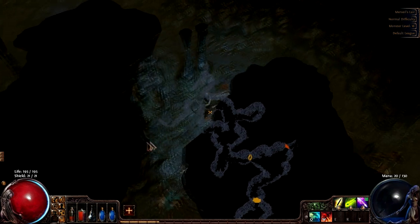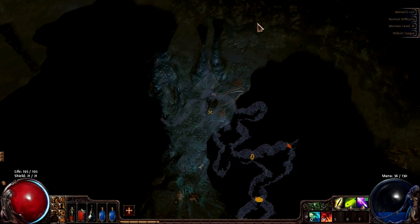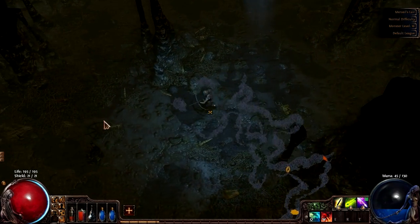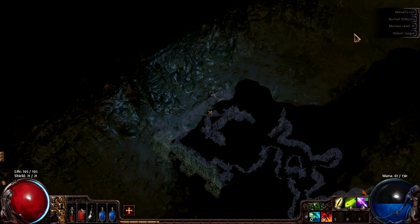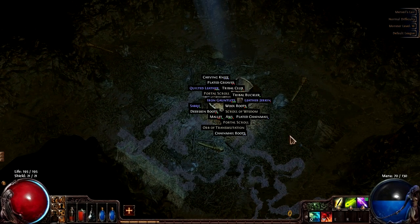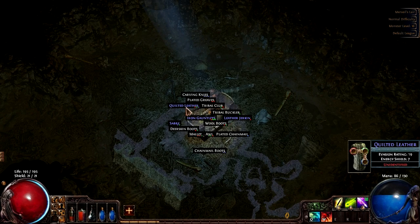Hey guys, I'm back. I just wanted to check if you could actually kill Marvell again — and apparently you could. I'm standing over her dead body. She didn't really drop anything good, just armor scrap or something. I'm going to go ahead and open that chest again because it has good stuff in it. That's a lot of stuff. We'll just go into Act 2 and get to the first town.